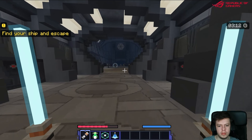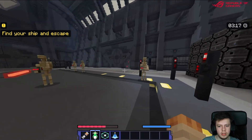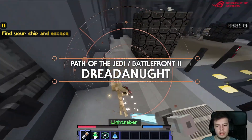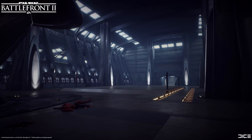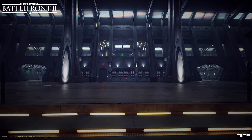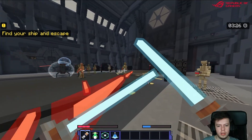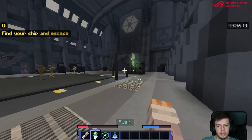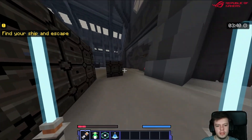Moving on to a room that struck me as soon as I entered it. This is an area on the Separatist Dreadnought which is almost a 1 to 1 recreation of what we see in Star Wars Battlefront 2. It has all of the details — from the floor, to the walls, to the ceiling, the CIS logo, the red scanners, the pipes, the windows and more. You can really tell that they used Battlefront 2's Dreadnought as a reference for this level.